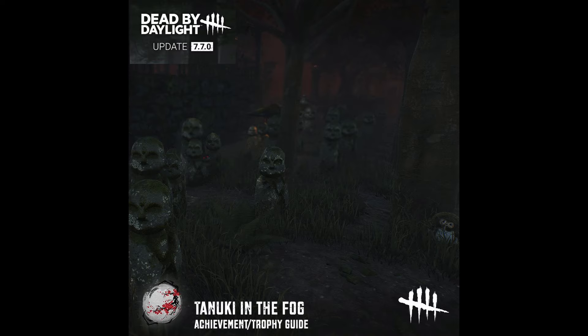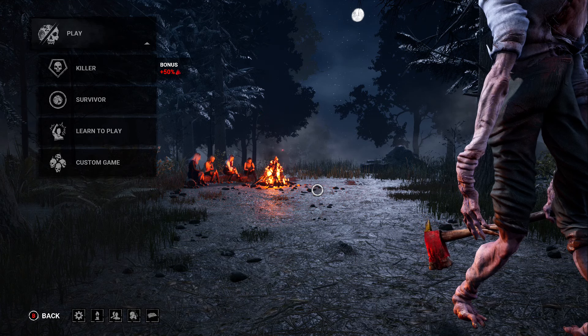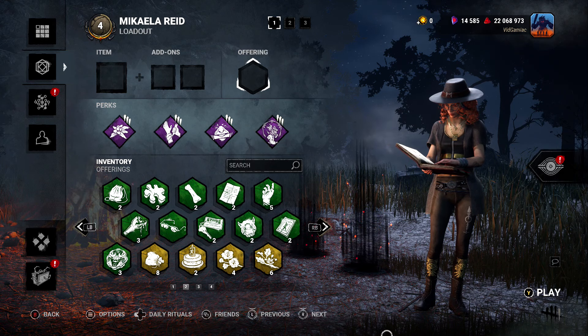Hey everybody, from Vidgamiac.com. Here we are today in Dead by Daylight's Yamaoka Visitor event, part of update 7.7.0, grabbing the Tanuki in the Fog achievement. This one is going to be done from the survivor side — it is to find the hidden tanuki on the Yamaoka Estate map.